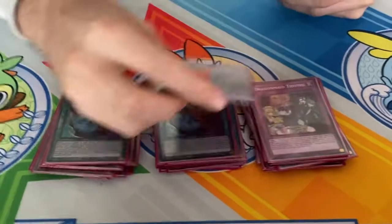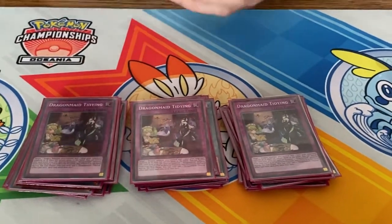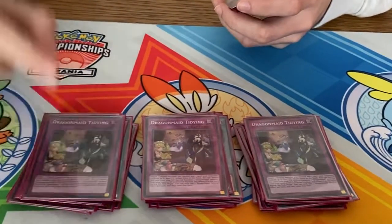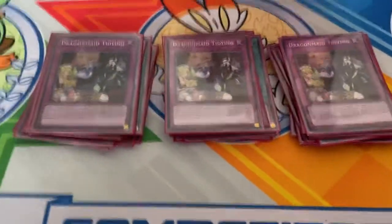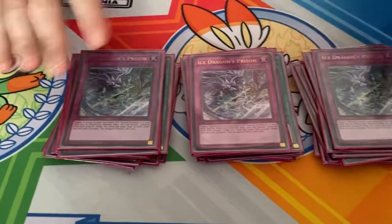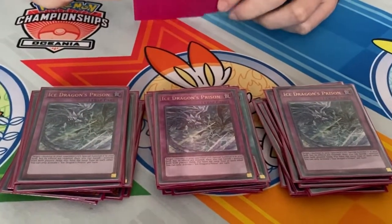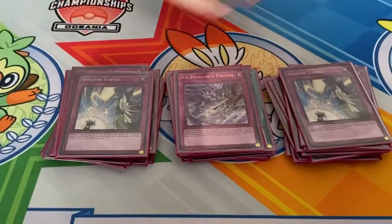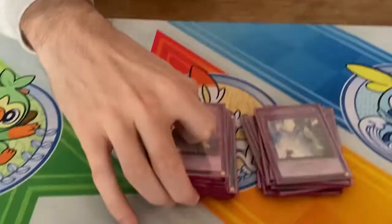Then we go into our trap lineup. The best card in Rise of the Duelist — three copies of Dragon Maid Tidying. It's like Howling but better, it summons from Grave, has two effects, and is infinitely more searchable. Then we play three copies of Ice Dragon's Prison. As the format gets worse you can switch it around, but Ice Dragon's Prison is too good of a power trap to not be playing right now if you're running a trap deck. Rounding out the main deck, we have two copies of Solemn Strike — it's versatile, it can negate monster effects, and Judgment takes a lot of life, which hurts especially in a grind deck where you want to be winning on turn three.